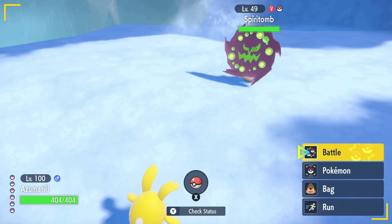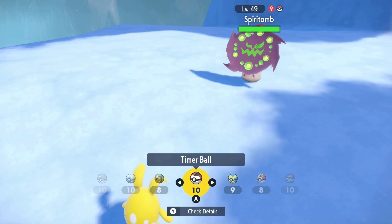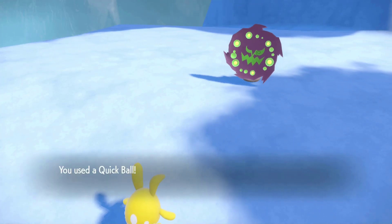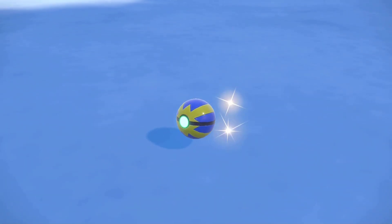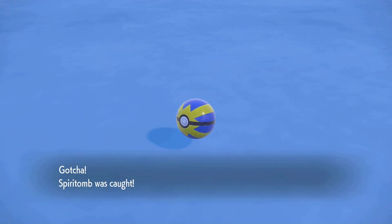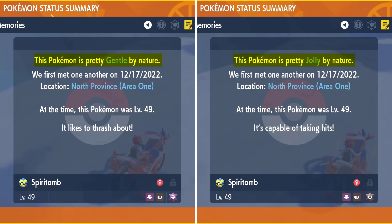All you have to do now is run up to the Pokemon and check if it's shiny. If it isn't, close your game and reboot. At this point, every time you restart your game, the game thinks it's a brand new day, so every single Spiritomb in my case will be a different Spiritomb. Here's a side by side comparison of two Spiritombs that I caught one right after the other using this soft reset method. They are both different — one is a gentle nature and one is a jolly nature.